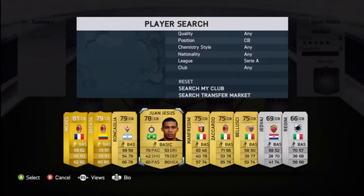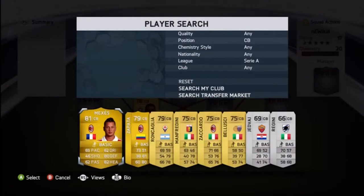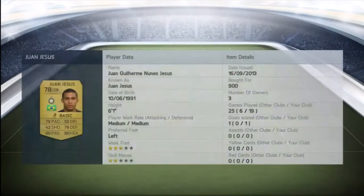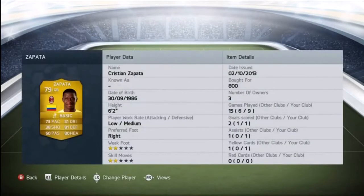At center back, we got Zapata and Jesus. Jesus is one of my favorite center backs in the game so far — he's got 79 pace and 79 defense, pretty aggressive and awesome. Both of them go for around 1k. Zapata has 73 pace, 81 defense, and 86 strength — it's not easy to pass by this guy.